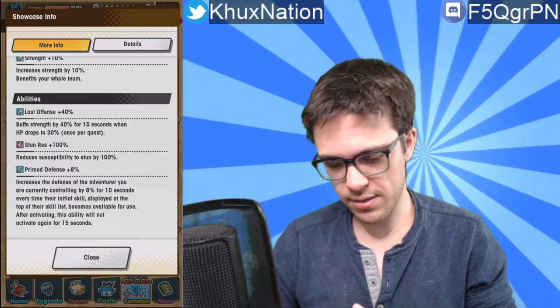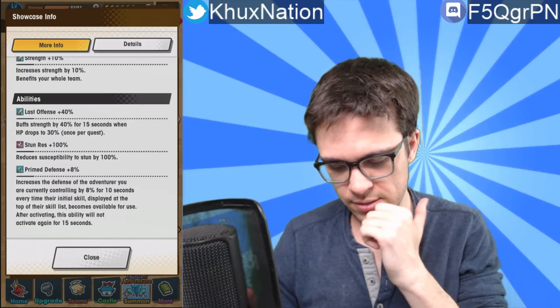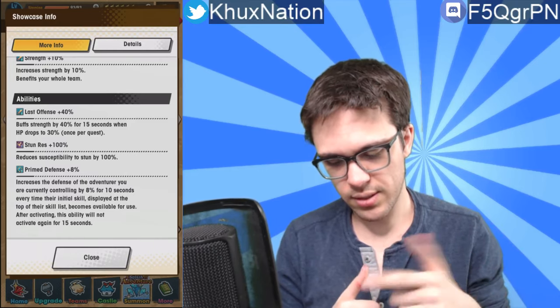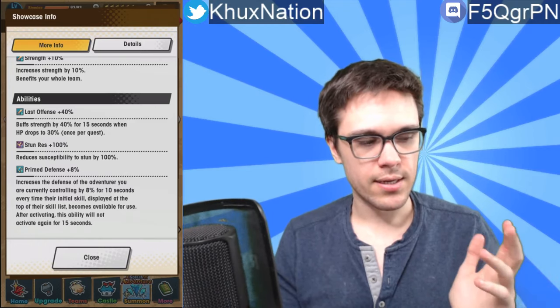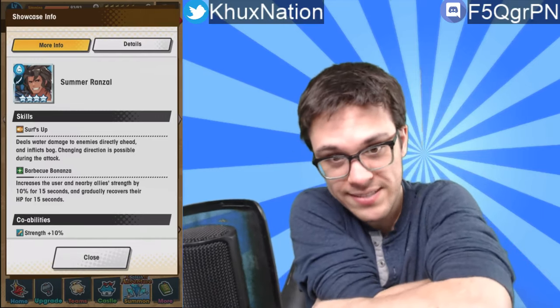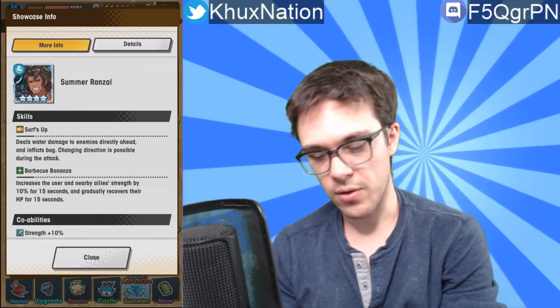Stun resistance 100% — again kind of standard. Primed Defense is very similar to Prime Strength. It increases the defense of the adventurer you are currently controlling by 8% for 10 seconds every time their first activated ability is used, and can't be activated again for 15 seconds. That's fairly standard but also pretty decent, because it can help trigger any double buff abilities you might have on your adventurers. All together, it's a fairly decent four-star unit — I might actually use him in my water setup since I don't have a lot of good water units.